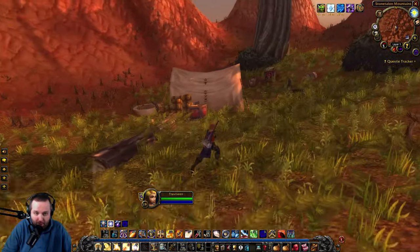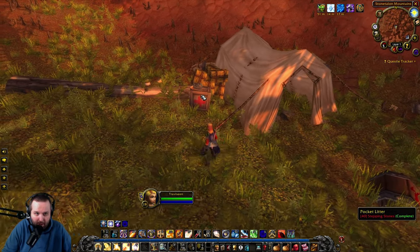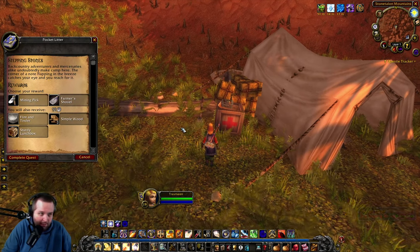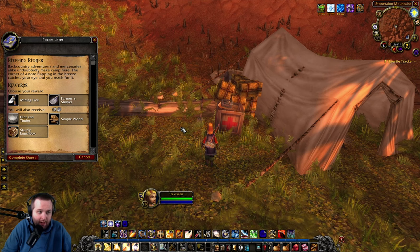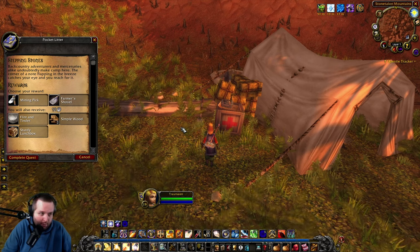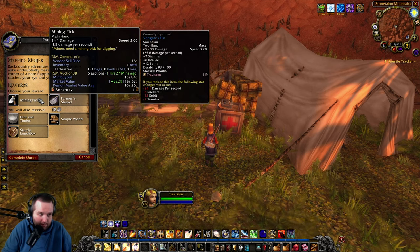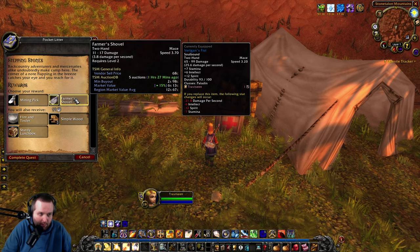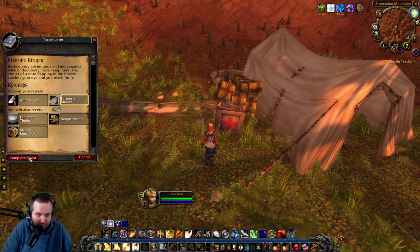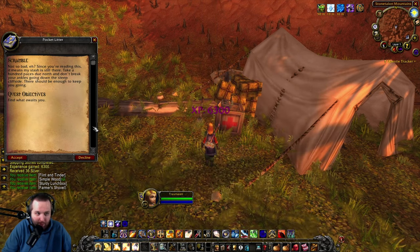All right, so here we are. We made it, and here is the pocket litter. 'Backcountry adventurers and mercenaries alike undoubtedly may camp here. The corner of a note flapping in the breeze catches your eye and you reach for it.' Looks like we're going to get ourselves a mining pick or a farmer's shovel — we'll take the farmer's shovel. Our character seems to like shovels — that was our first two-handed weapon, a shovel.